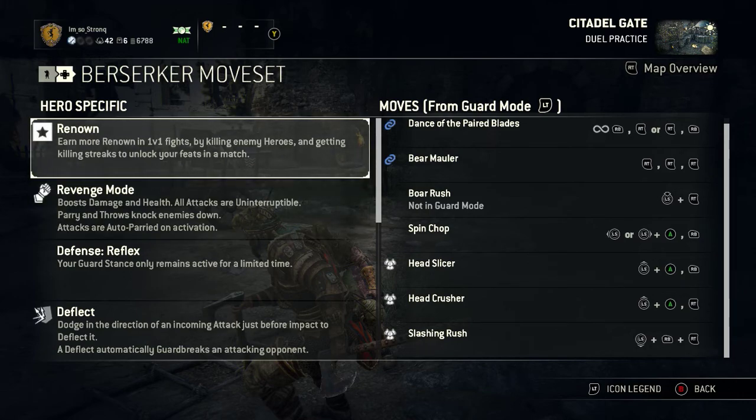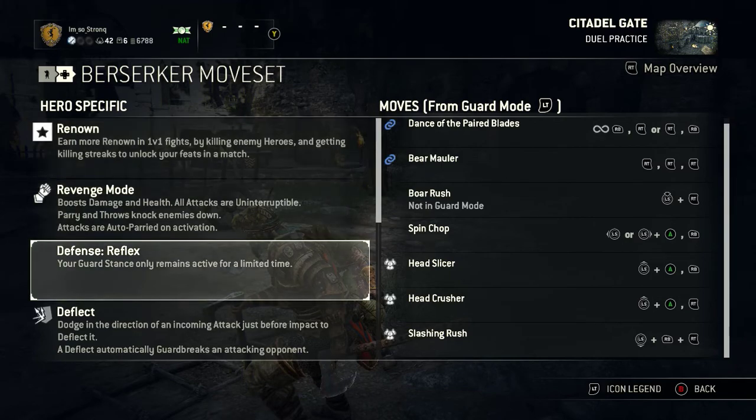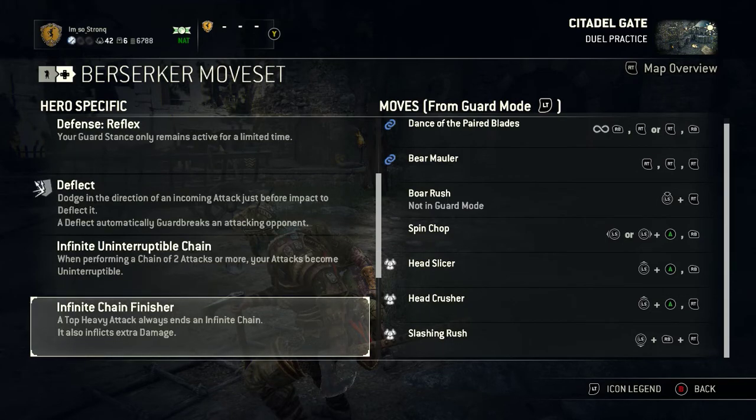He has actually got some great feats, which you'll see in some of the Dominion clips. Revenge is the same as everybody, so I'm not going to go over that. As an assassin he's got a reflex guard, so you've got to keep refreshing it. But having a reflex guard means he's got a deflect, and Berserker's got the best deflect punish in the game — he gets a guard break off it. On the second attack of any chain, you get hyper armor so you can't be interrupted.